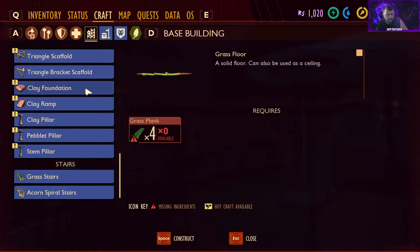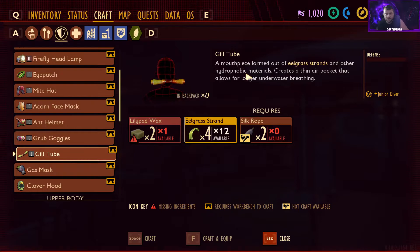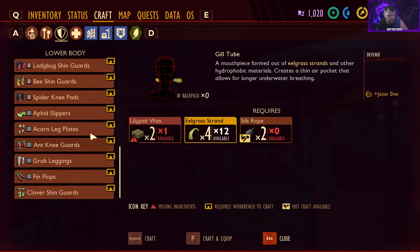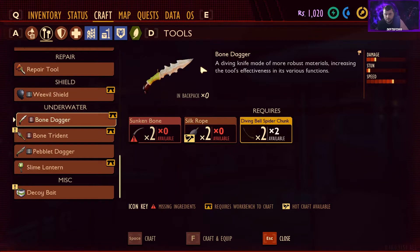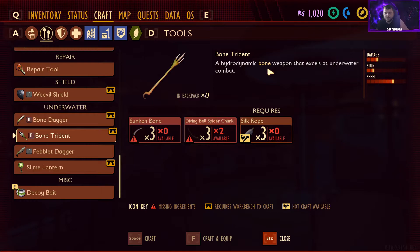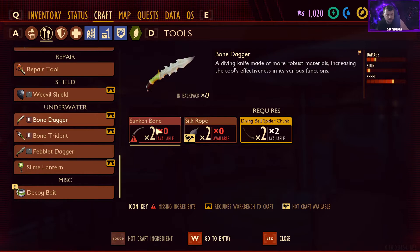Let's look at the crafting recipes before we call it quits. The gill tube is a mouthpiece formed from eelgrass strands and hydrophobic materials that creates a thin air pocket for longer underwater breathing — plus the Junior Diver perk. The bone dagger is a tier two diving knife with better damage and speed than what we have. The bone trident is a hydrodynamic bone weapon that excels at underwater combat — good damage, stun, decent speed — but we need sunken bones and more diving bell spider chunks.